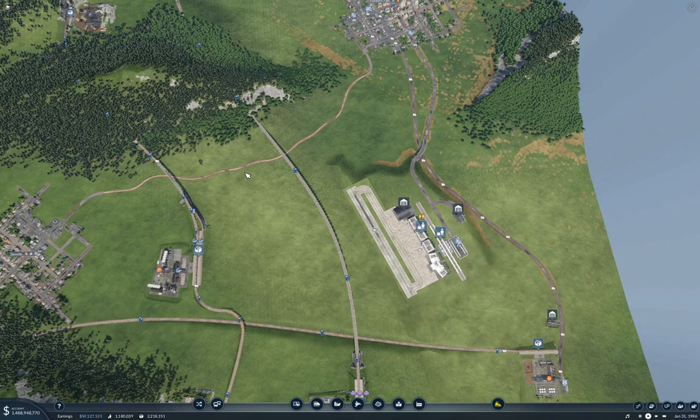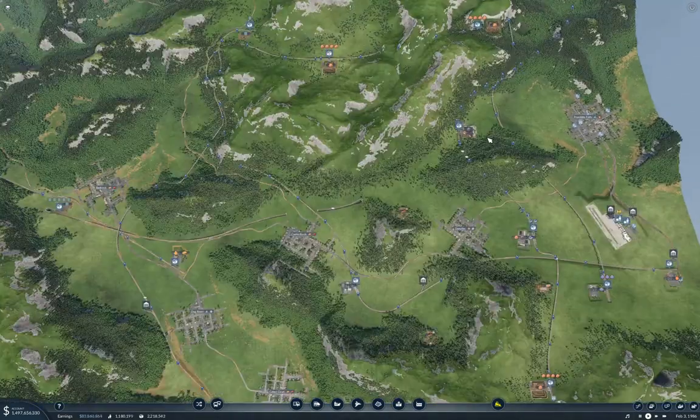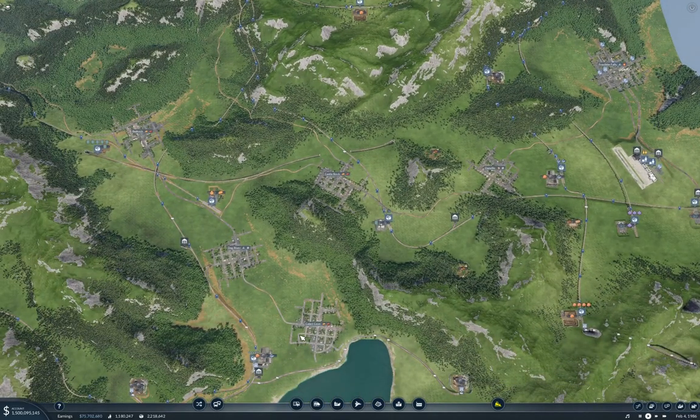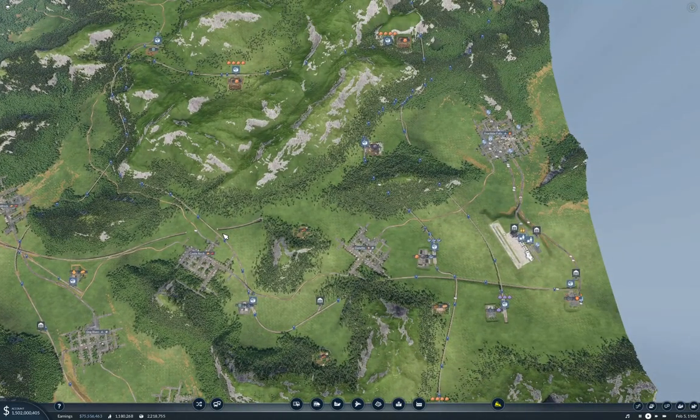Hello, everyone. Welcome back to Transport Fever 2. This is the Stepford map. Last time we set up an airport or two — yeah, radical. Now what I can do is add more airports, of course. But what I really need to do is add a passenger transport network to this part of the map, at least to catch Frostbite Falls, Danville, Castle Rock, and the Dog River trio here in some manner. So that's what I'm going to do this time.